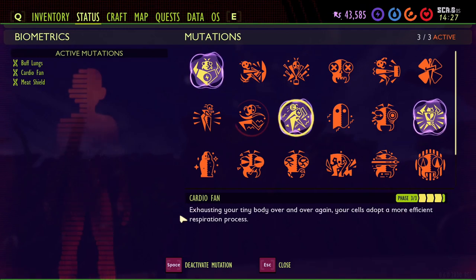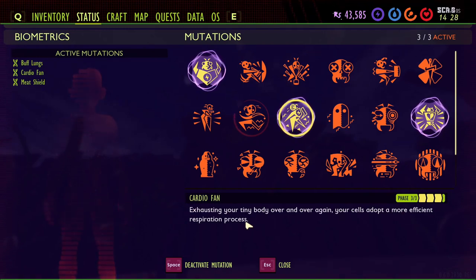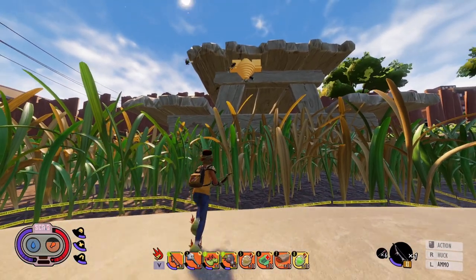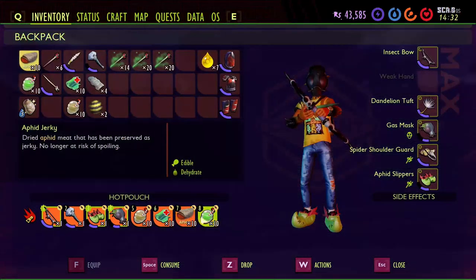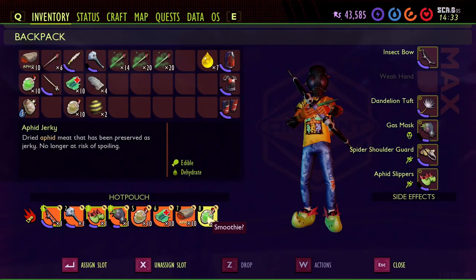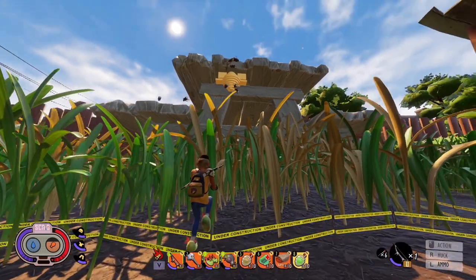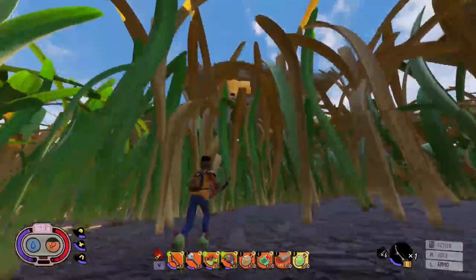I also have on Buff Lungs for the enhanced energy capacity or increased stamina, the Cardio Fan for the more efficient respiration process or more efficient use of stamina, and Meat Shield for the increase of your overall health. I also have my healing smoothies, some bandages, and even human food for the damage resistance.